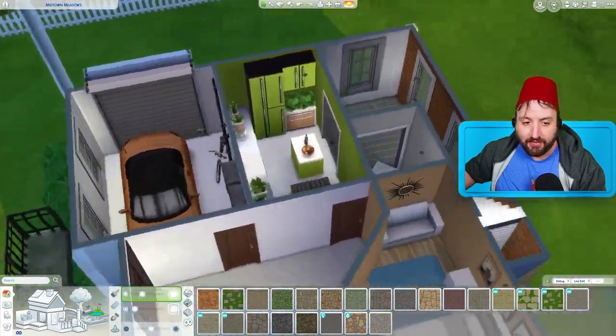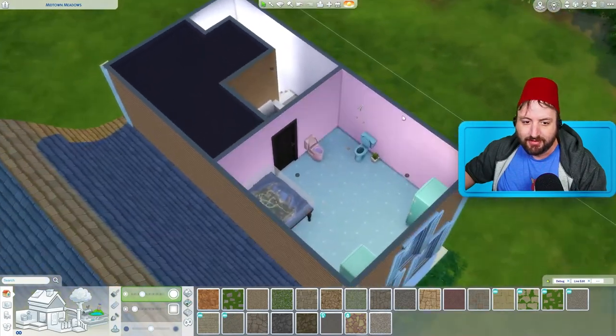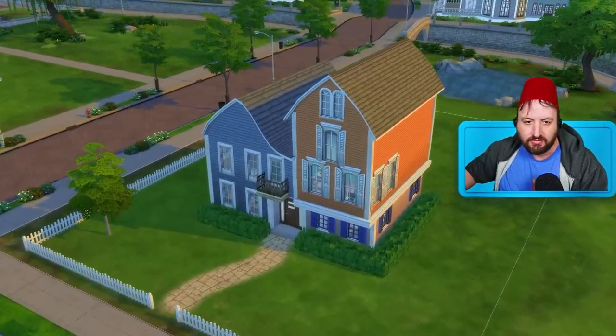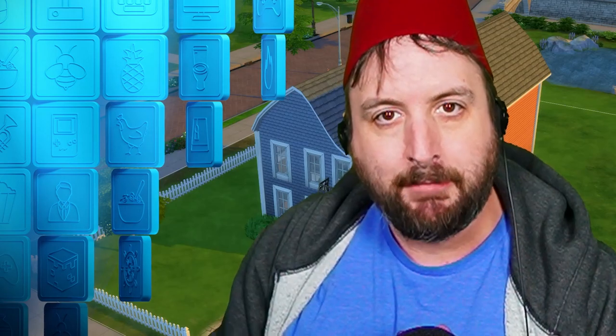There we go - the house is done! It looks amazing, it's got a lot of life to it, a lot of plants, a dumpster inside, the most amazing gaming room, and the most amazing room with two toilets and two fridges. What do you think? Did the AI do a good job? I think it did. Anyway, that's gonna do it for this one - thanks for watching, bye!